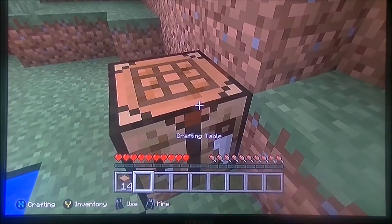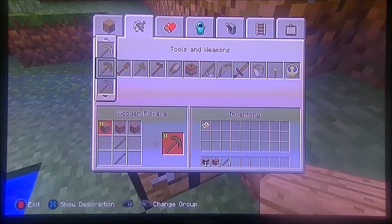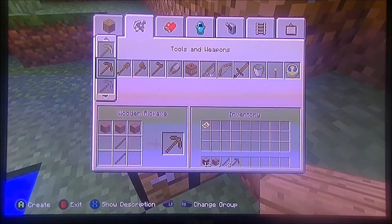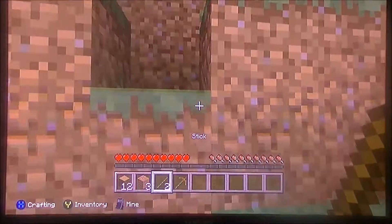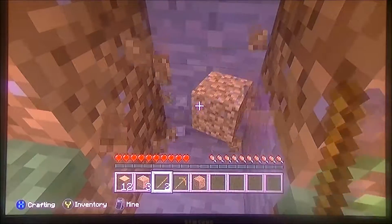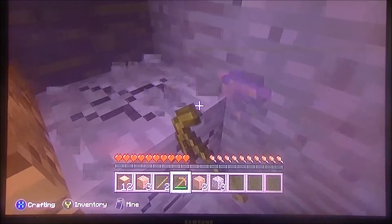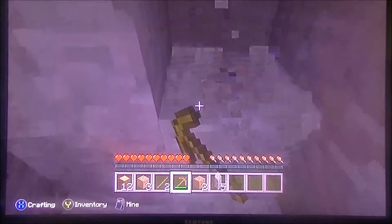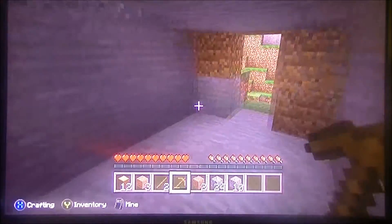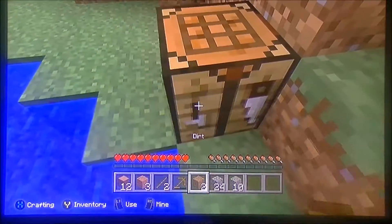Let's make some sticks and a pickaxe. Let's mine through this stuff and create ourselves a shelter. And we are done with our shelter — well, sort of, still gotta put the crafting table in it.